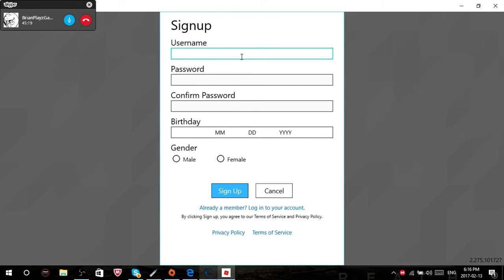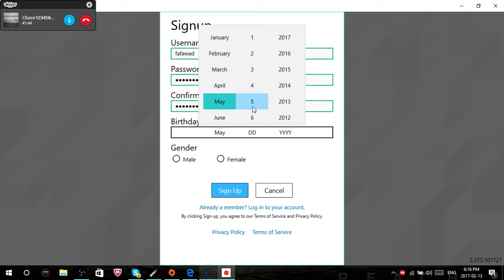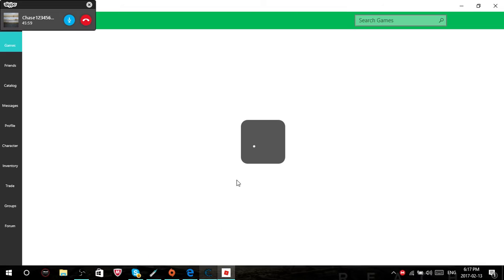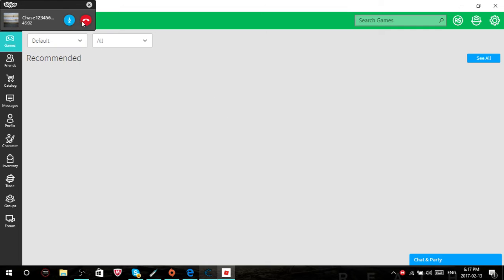Alright guys, I'm gonna create a new Roblox account. I'm not gonna use my real date — I don't want Roblox to limit me to stuff — so let's just do 1998. I was born in 2003, so it doesn't matter. I didn't choose my gender, but that's okay — I'm never gonna use this account anyway, so it doesn't matter.